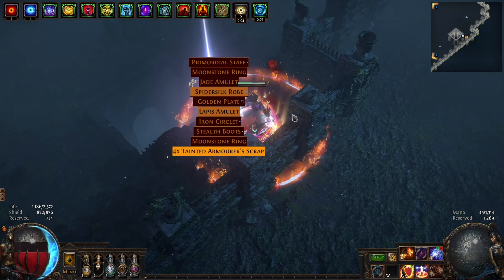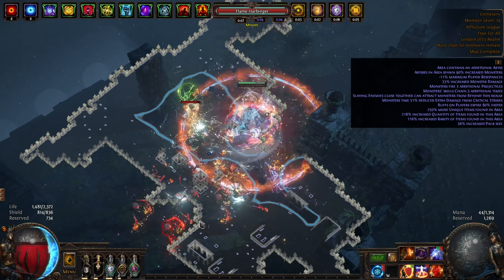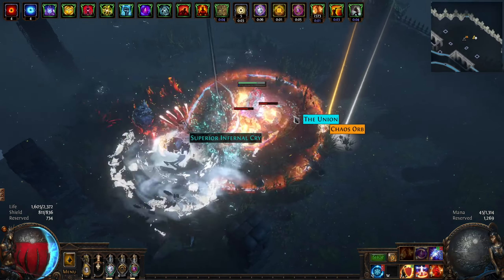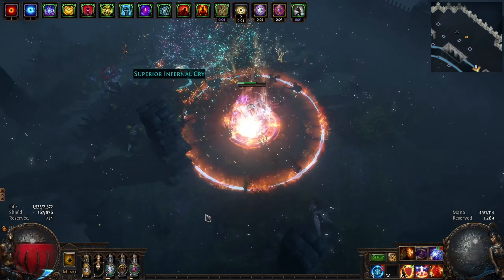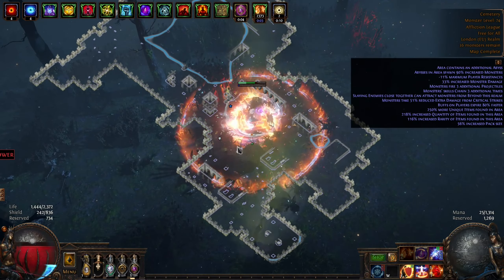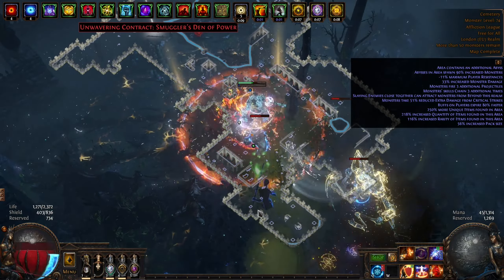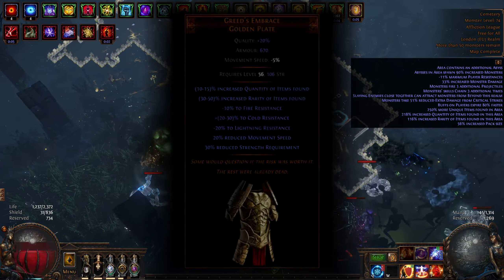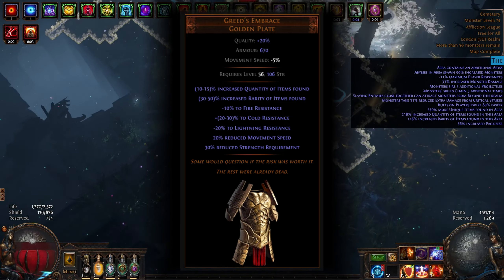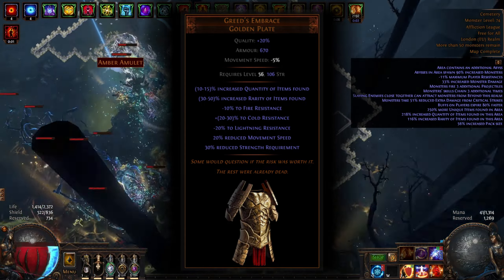One thing I did notice made a huge difference to my loot was using magic find gear. A specific magic find character would likely be better, but I didn't want to roll and level another character. So instead, I used a gear swap just for doing these tier 7 maps. This depends on your current build, but see what you can use without it bricking your current setup. For the body armor, I used a max rolled Greed's Embrace, adding 15 quant and 50 rarity. It does slow you down, but we're in low tier maps and use shield charge anyway.